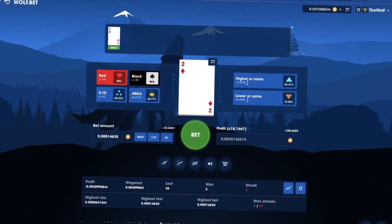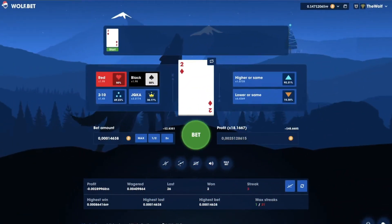The payout for each option depends on the probability of having that outcome. For example, I am starting with the card number 2. If I bet higher or same, any card from 2 to King will be valid, and since it's highly likely I will have a higher card, my payout is minimum.